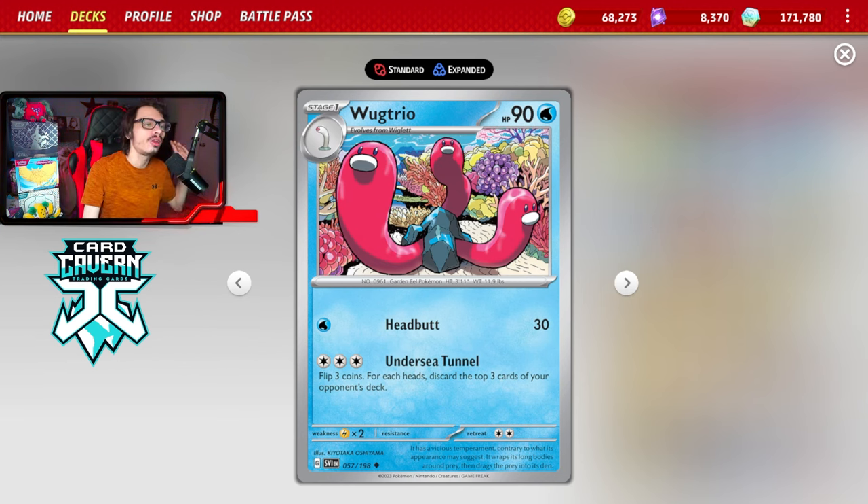I love playing Wugtrio. I've done a lot of videos on this card. It is a really fun card to play with that Undersea Tunnel attack where you flip three coins — three heads — discard the top three cards of your opponent's deck. If you flip three heads, you get to mill nine cards, which is insane.